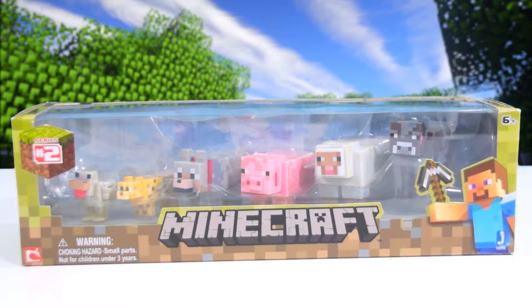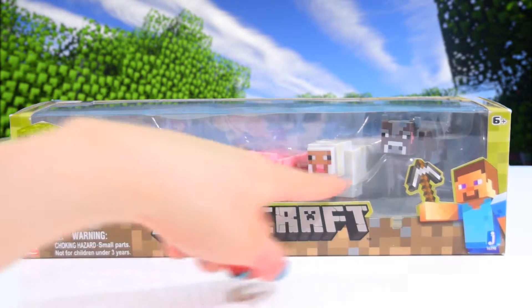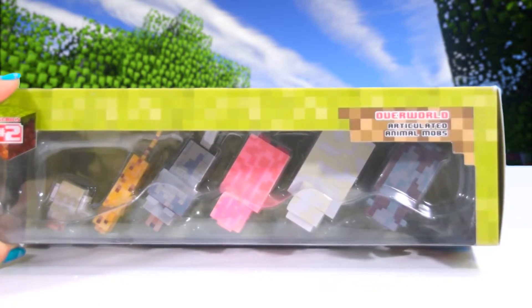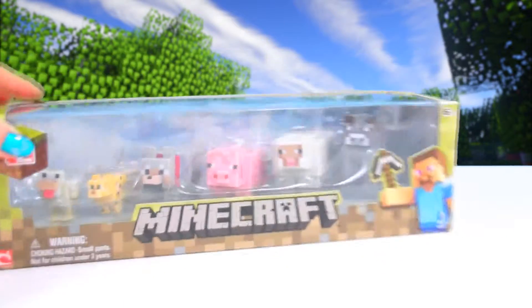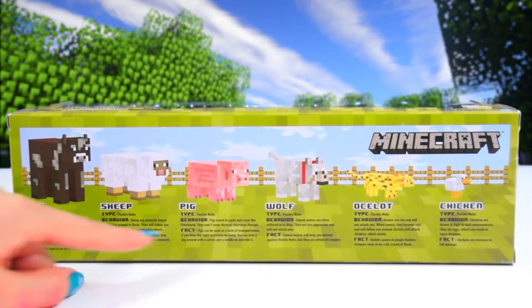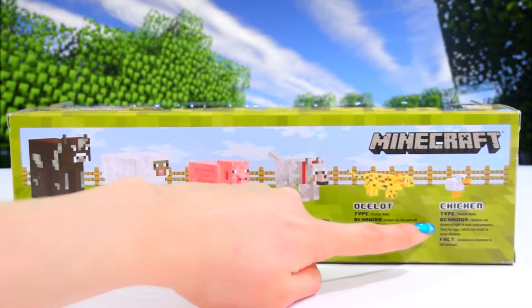These are Minecraft animals from series number two, also for ages six and up. It's the overworld articulated animal mobs — we have six animals: a cow, a sheep, a pig, a wolf, an ocelot, and a chicken. Let's open this up.